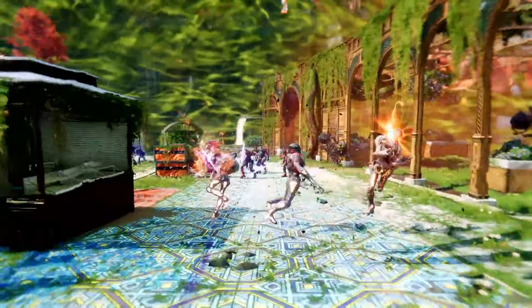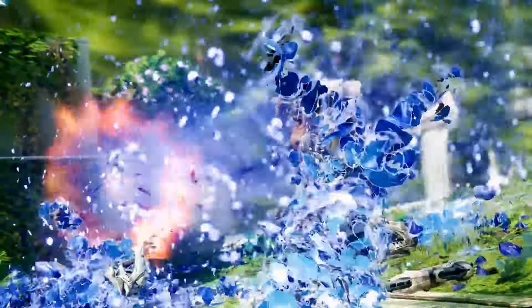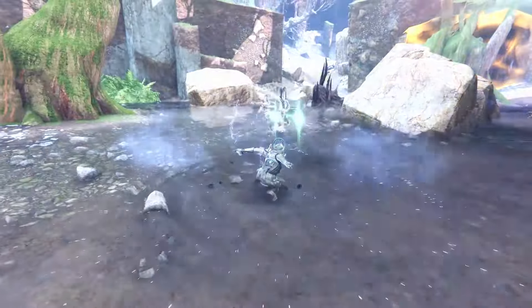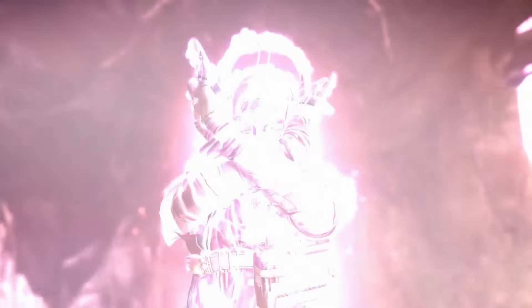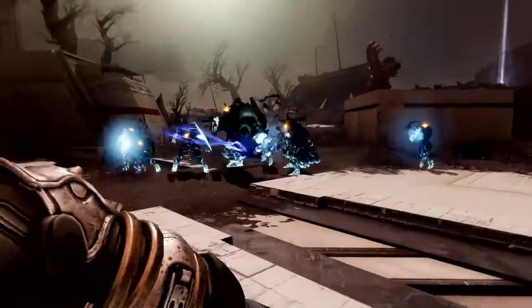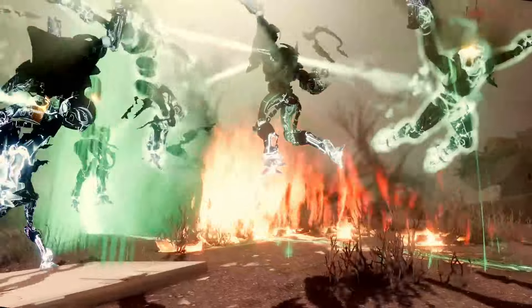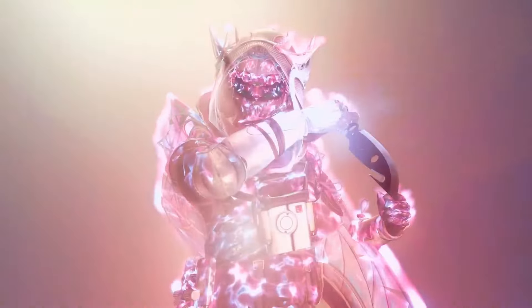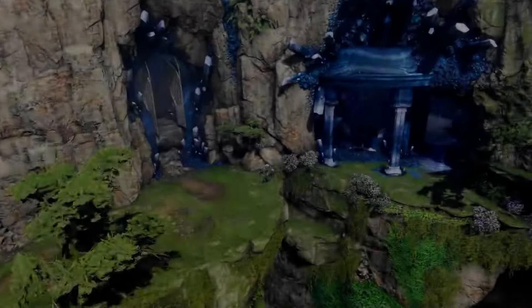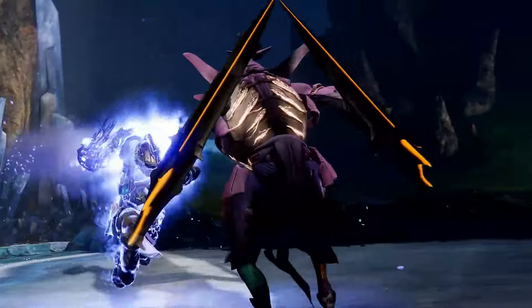That combination definitely builds into the fantasy of Titans punching everything. Spirit of Hoarfrost — your barricade becomes a wall of stasis crystals that slows nearby targets — paired with Spirit of Scars, final blows with weapons matching your super's element create a burst of healing granting allies restoration. Spirit of the Eternal Warrior — gain a damage bonus for weapons matching your super's element when your super ends — paired with Spirit of the Horn, your barricade unleashes a blast of solar energy that scorches targets. Spirit of the Abeyant — improves Drengr's Lash projectiles to track more targets aggressively and travel further — paired with Spirit of Alpha Lupi, generates a healing pulse when barricade is activated.